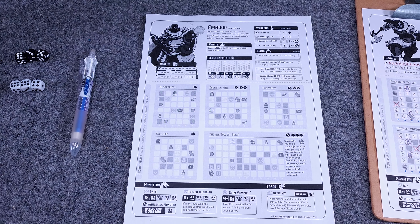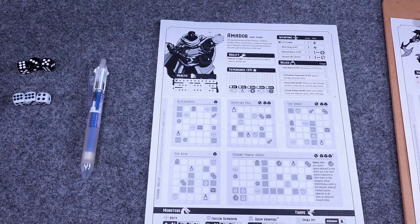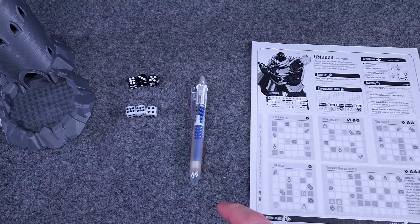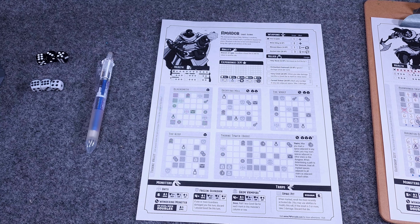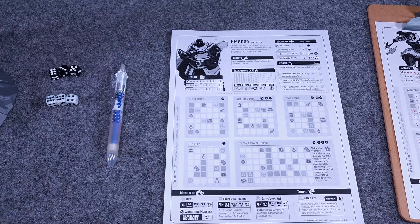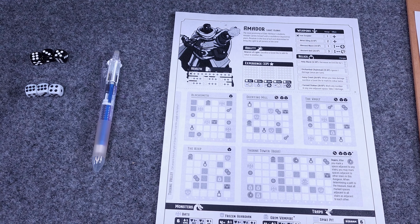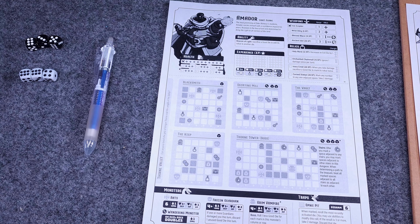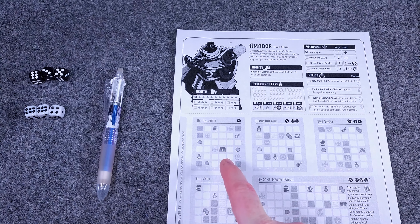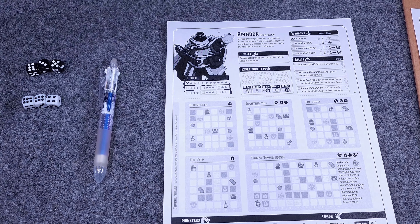Then you move into the monster phase. The monster phase will show you what monster will be attacking you. You just look on the page and see what monsters you're encountering in that specific dungeon. If you meet or exceed their value that's rolled on the evil dice, then you will take damage. After all the damage for all the monsters has been allocated, you move into the explorer phase.